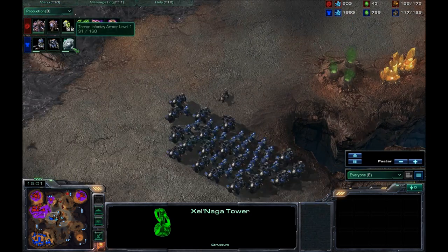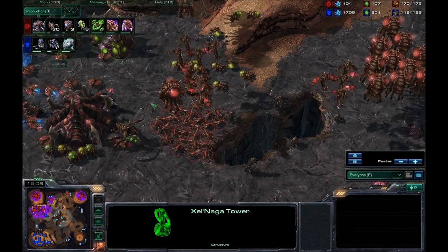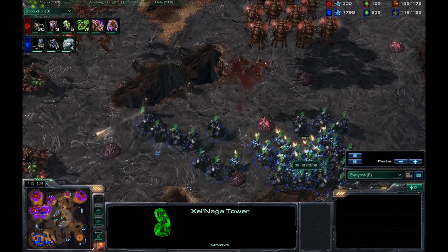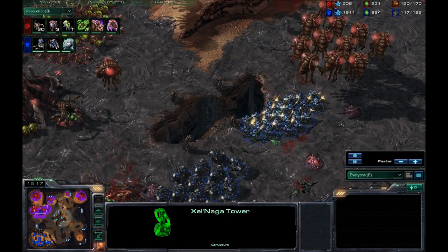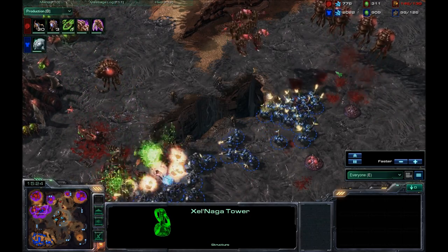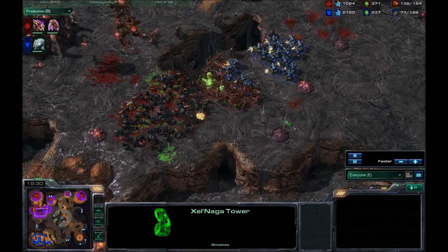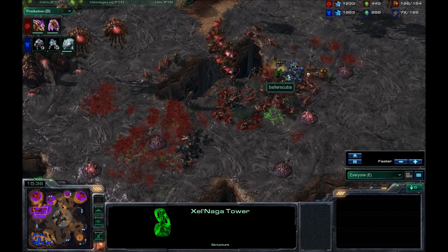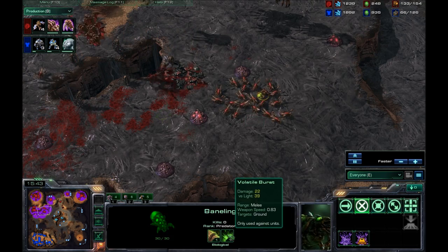Thanks once again to the Xel'Naga Tower, he knows I'm on the way, so he starts making 22 Banelings, and they pop right before I show up. So I'm moving in and thinking, oh my god, I'm going to win this — he has no army, and he left his Overlords out to die. I'm taking out all the Mutalisks, all the Overlords. He doesn't have very many Banelings left, but two Banelings took out so many of my Marines. Banelings are so good.